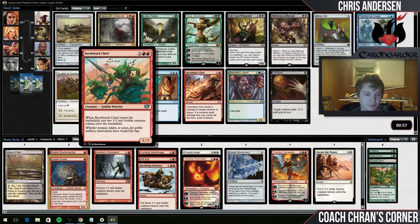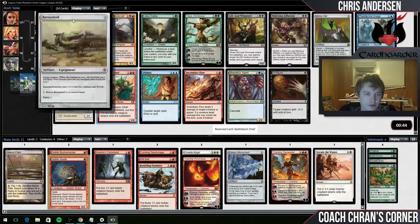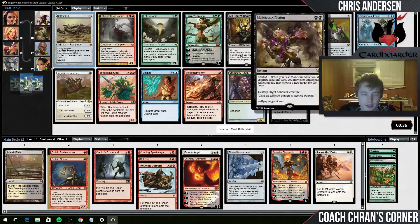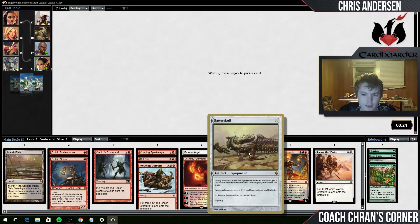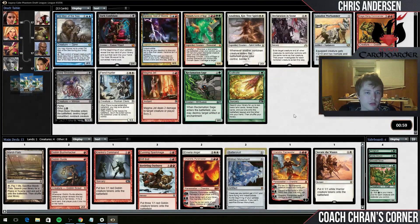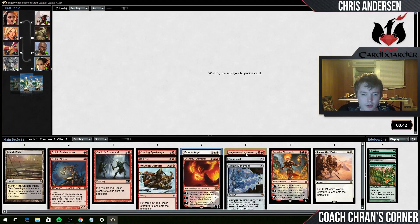We've got a Beetleback Chief - it's three bodies for four mana, like a really bad Pia and Kiran Nalaar. I think I take this. Alternatively I could take Batterskull. Actually yeah, Batterskull looks pretty good here. I don't think anyone else is going to take the Beetleback Chief - I bet I'm getting it back on the wheel. I like Batterskull a lot because I could just put it on a token and make it enormous, and if they kill that off, just do it again. I'm pretty sure Siege Gang Commander is just a fantastic token card - four bodies for five mana on one card. Great.